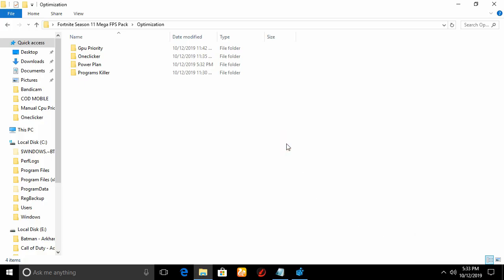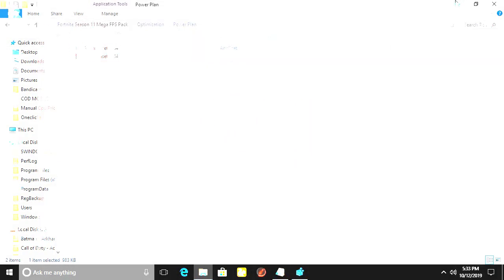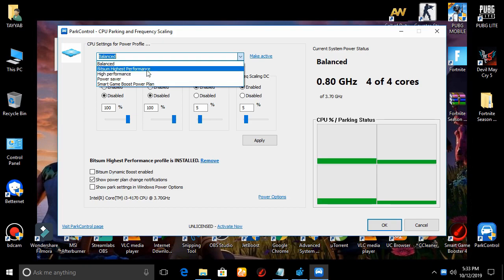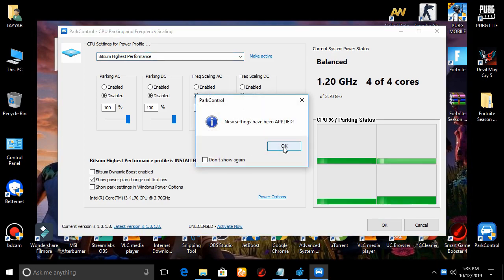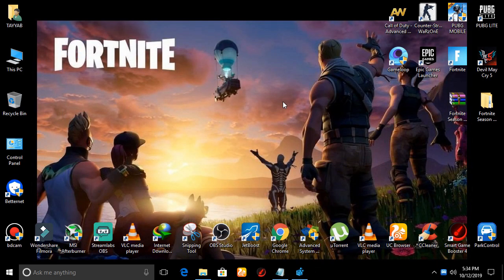Next step: best settings for Power Plan. Open the Power Plan folder and install the Spark Controller software. Once installed, change the power plan from Balanced to Bits and Highest Performance. Click Apply and OK. More interesting optimization videos are linked in the description and also in the comment section.